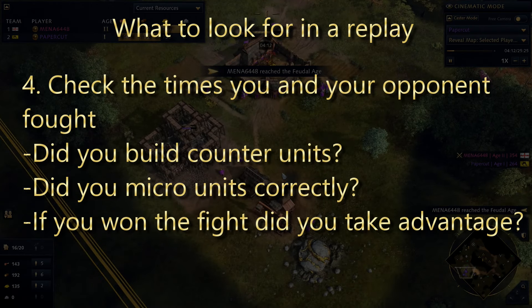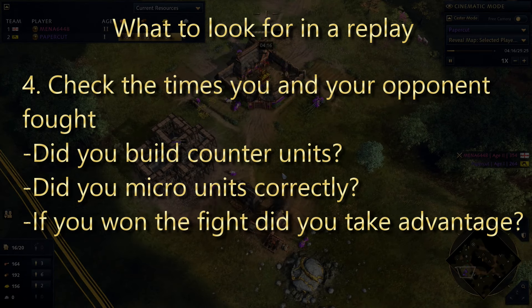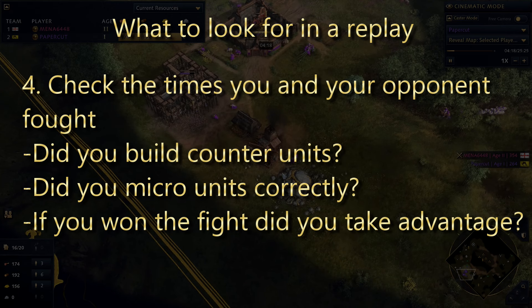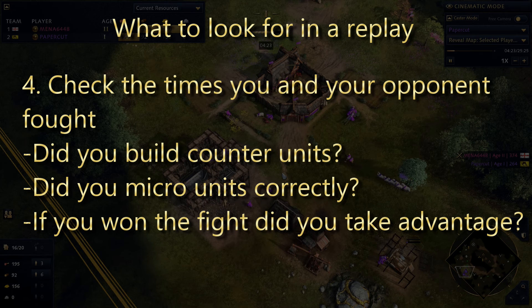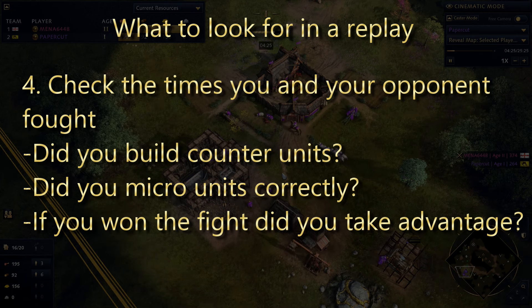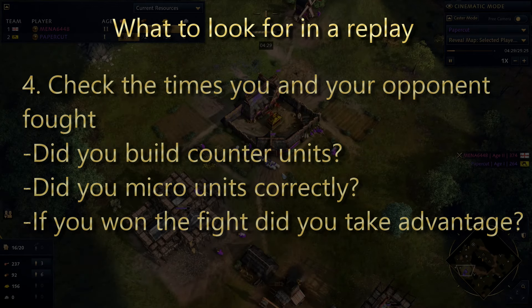Fourth: check the times you and your opponent fought. Did you build counter units to their comp? Did you micro units correctly - for example, not having horsemen fight spearmen, but having them run past and instead fight the ranged units. If you chose to fight, did you take advantage? Did you pressure the opponent's resources, or take space with a tower or keep, or build up walls and defenses so you can't be raided?